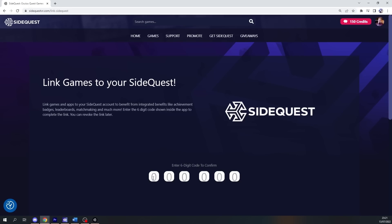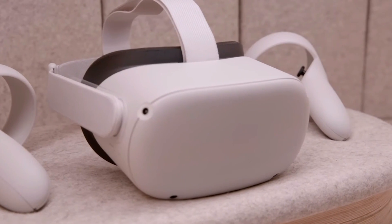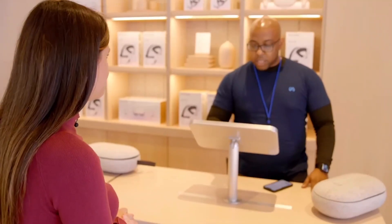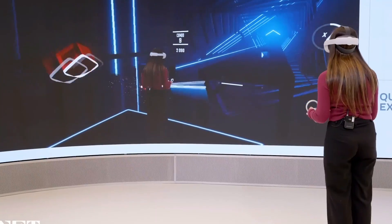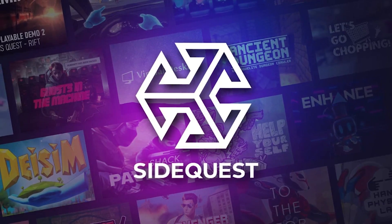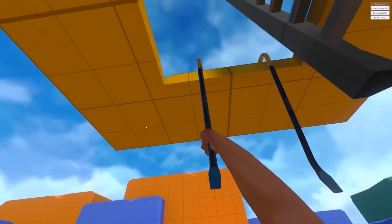If you're new to the Quest world, let me fill you in on a little secret. The Meta Store isn't the only place where you can get your hands on some amazing virtual reality titles for your headset. There's another place where you can find exclusive content that you won't see on the Meta Store. This little gem is called SideQuest, and it could very well be the best thing that ever happened to your Quest gaming experience.